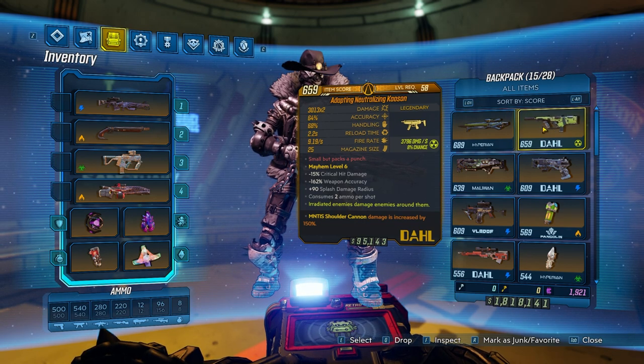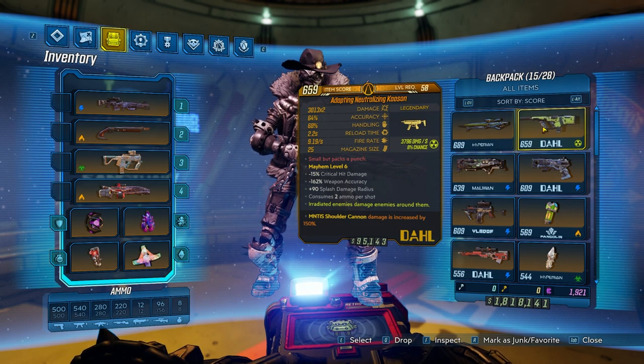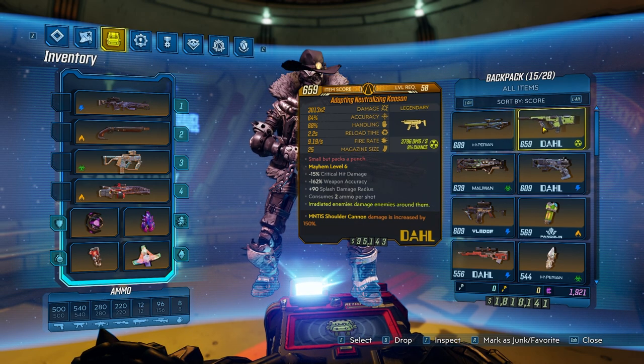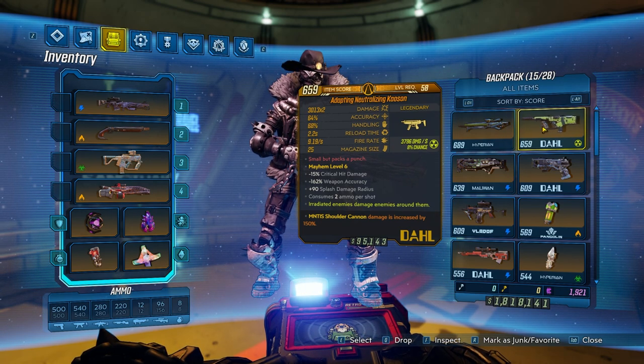So if you don't know, this is a Mayhem Level 6 Plus drop from Captain Tront. This gun is kind of your opening into the upper level Mayhem guns, because he's relatively easy to farm from Tront if you have the correct weapons, and then you can use this to get a Mayhem Level 11 Sandhawk. But basically, this is your opening into the higher level Mayhem guns.